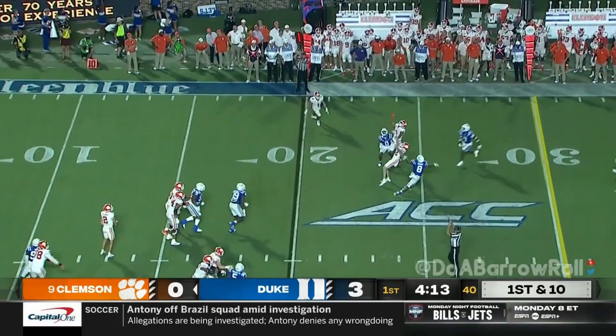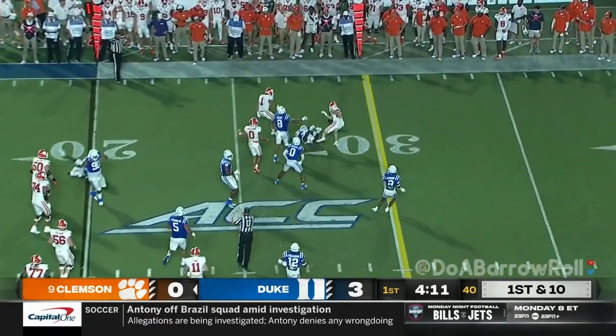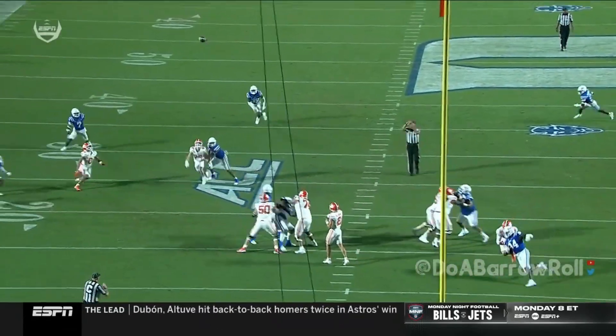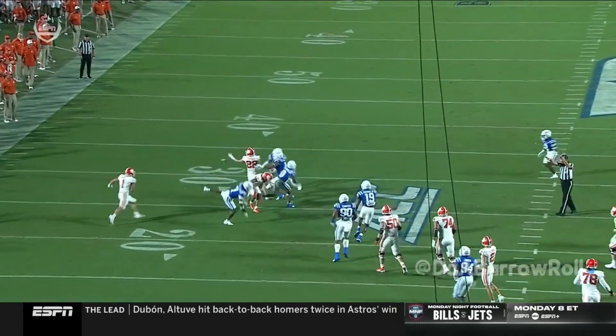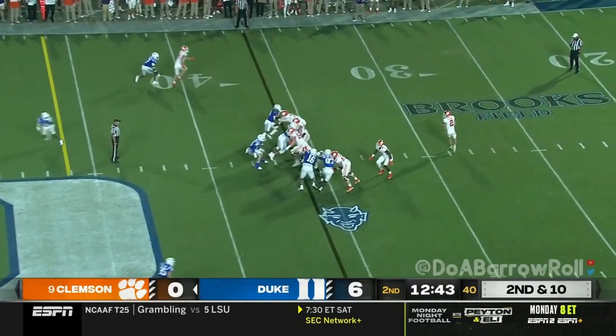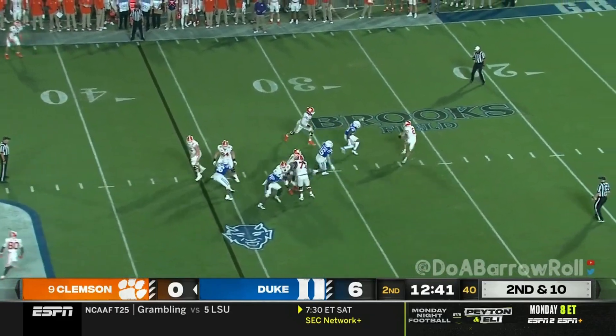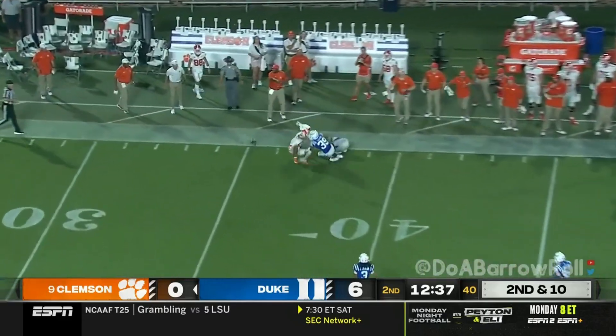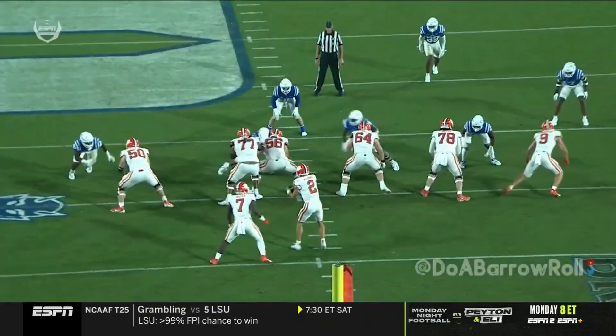Klubnik throwing a first down ball — deflected! For Clemson. Nice job at the line of scrimmage, getting your hands up inside the quarterback. No gain on that last pass play. And now Klubnik with time, everybody covered, Klubnik in trouble. Escapes the pocket, flips it deep downfield — and it's covered from a safety spot.